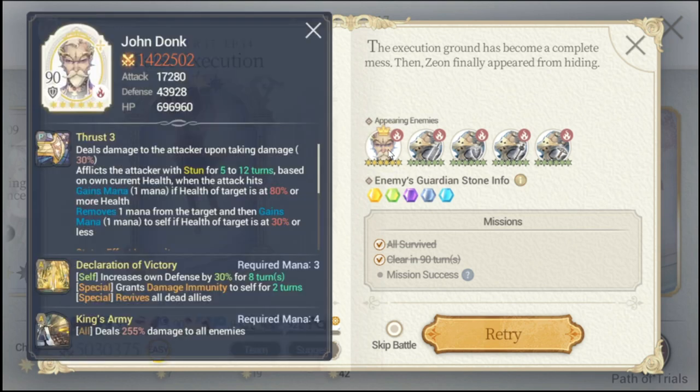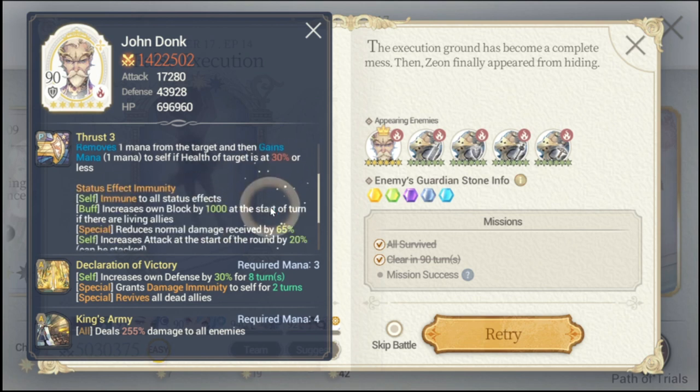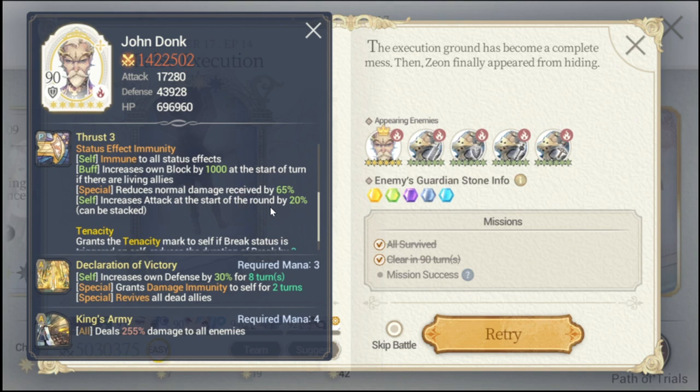We're going to check out John Donk's passive and skills for this stage as a boss. He has Thrusty for his passive, but more importantly he has a lot of status effect immunity. He also has other passives as well. The key in defeating him is actually taking out all of his allies or killing them, but for his S1 he actually brings them back to life.